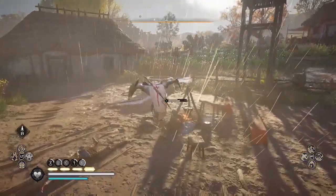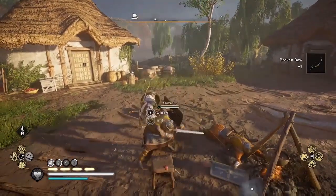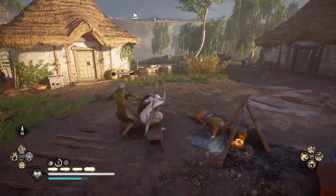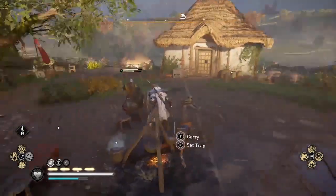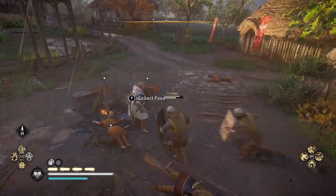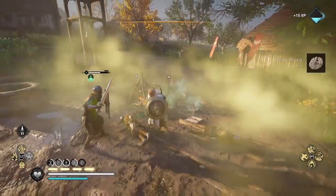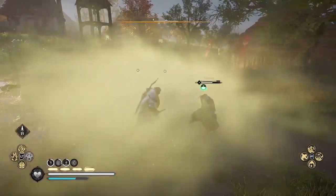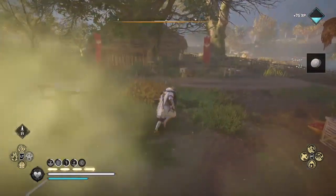This works equally well against multiple enemies, as I'm demonstrating in this gameplay, or against a single enemy like a boss or a legendary animal. Poison works really well against animals, especially the legendary beasts. Because you don't have to kill an enemy to trigger the perk — you just have to parry — you can use it whether you're fighting one or multiple enemies, so it's pretty versatile.